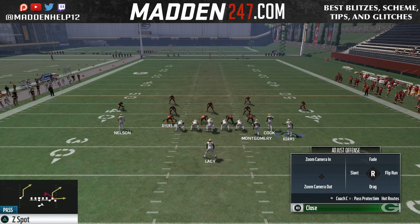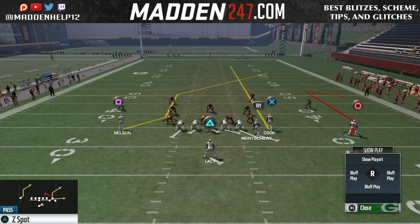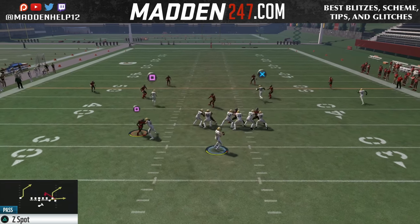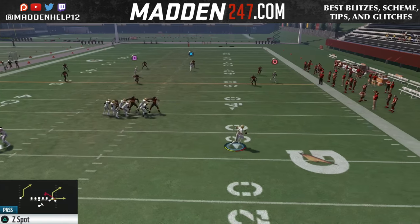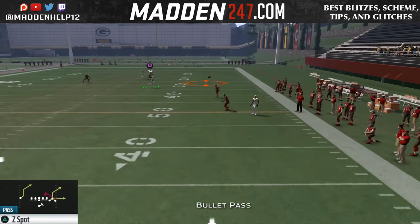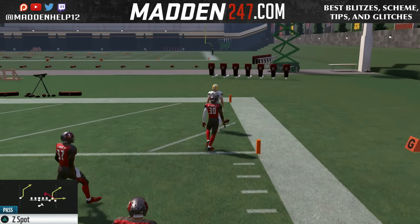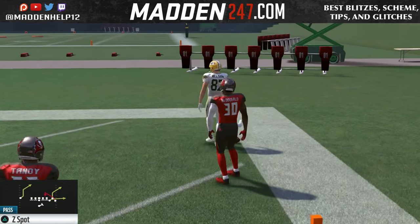This works against any type of coverage — man, cover two, cover three, and even cover four. This is the best way to bomb cover four because X is taking away the deep, and the comeback route is taking away the other corner. So this is the easy way to bomb cover four, three, two, or even man.